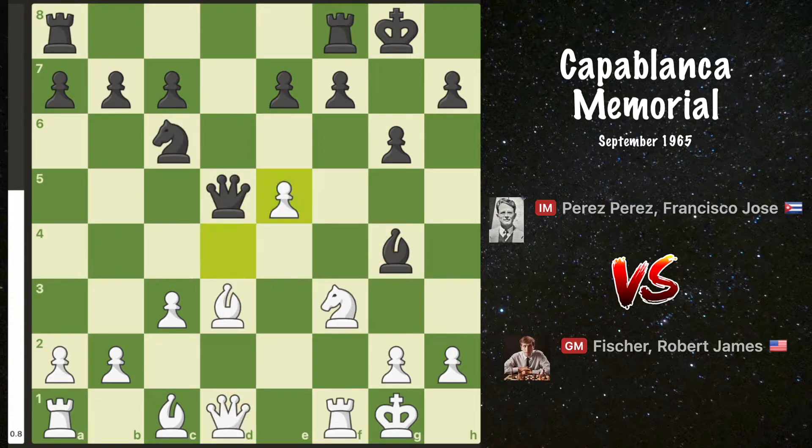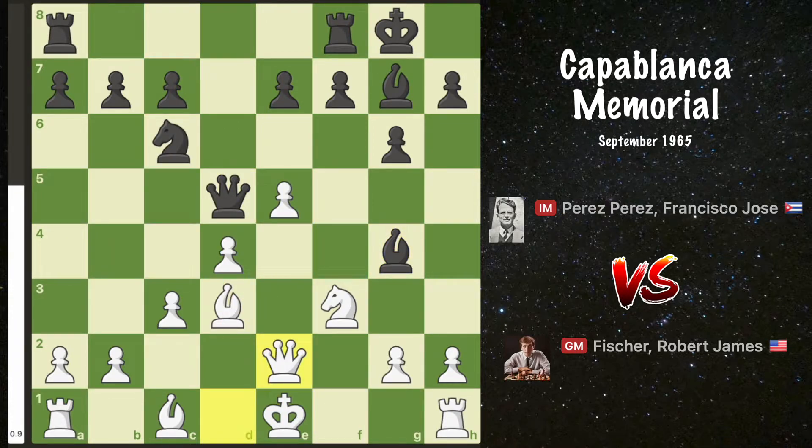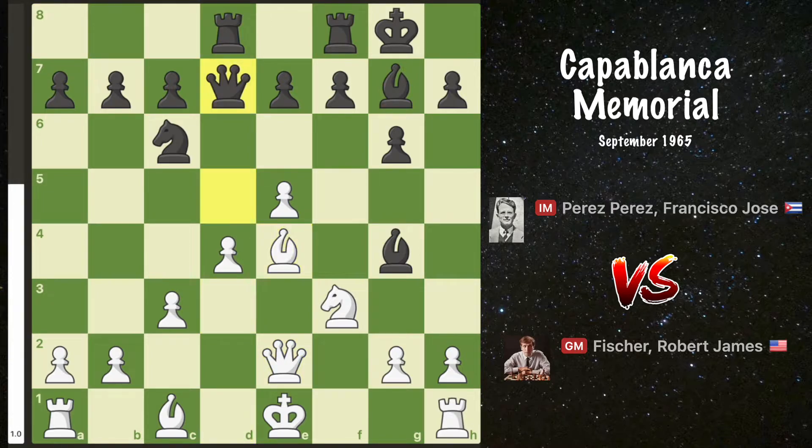Back to reality, white played queen e2, which is in fact the best move. Next is rook a to d8, bishop e4, queen d7, and h3. It would be ill-advised to give out the bishop air in an open position, so the bishop retreats to e6.